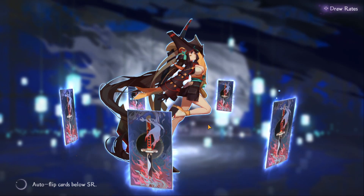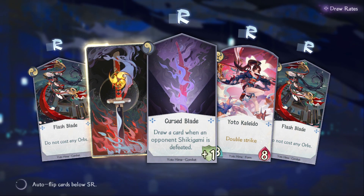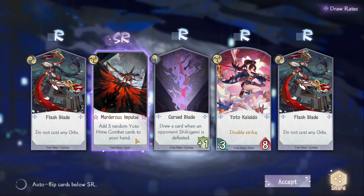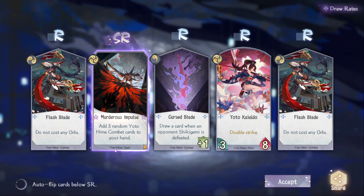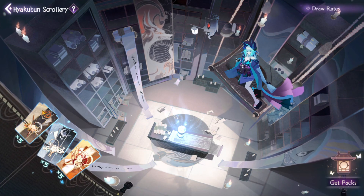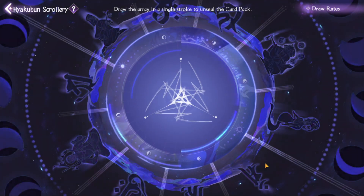Now Yotehime — hopefully cross your fingers that we get an SSR; that's what we want. And it's going to be an SR. 'Murderous Impulse: Add three random Yotehime combat cards to your hand.' If you're going to be doing a Yotehime deck build, you're going to need this card for sure. Okay, 'Slice Up the Sea' is my personal favorite, so we'll save that one for the last pack we're going to open.